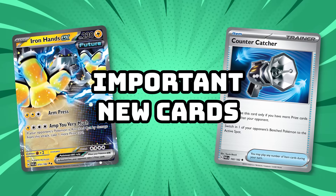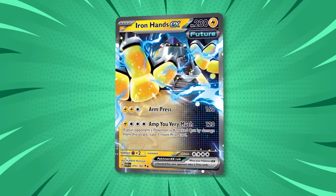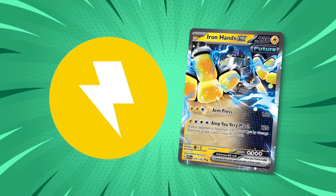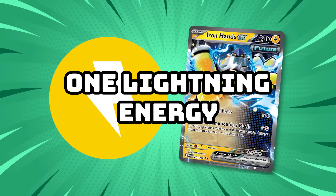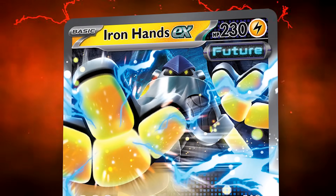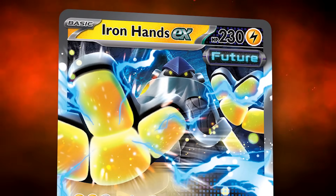Starting with important new cards from Paradox Rift: Iron Hands EX is an incredibly powerful card because of its Amp You Very Much attack, which allows you to take an extra prize card when this attack KOs a Pokemon. Although Iron Hands EX is a Lightning-type Pokemon, Amp You Very Much only needs one Lightning Energy, so it can be included in decks like Chienpao, Lost Zone Box, and Lugia Archeops, as well as Lightning-type decks like Miraidon Flaffy. Watch out for this if your Pokemon have 120 HP or less, or if your larger Pokemon have been damaged and risk giving up an extra prize.